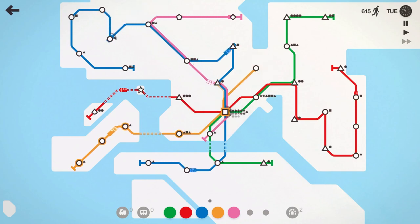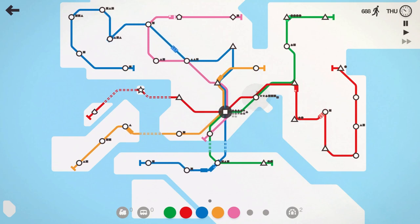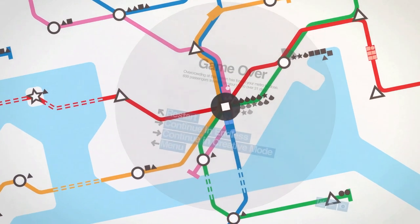Blue line is really struggling now, but we do have quite a few locomotives on it so that should help. I'm wondering if maybe the orange line should go grab that — going from here to there. That's going to help out. Pink line, stop there — that way we don't have to put so much workload on the blue line. That triangle is not spawning a lot. And we just lost.